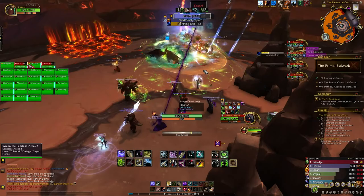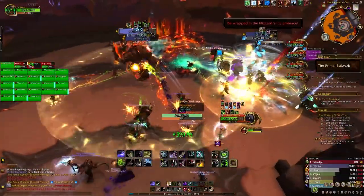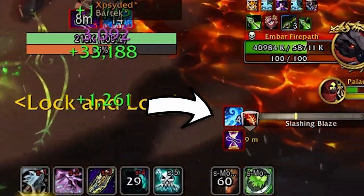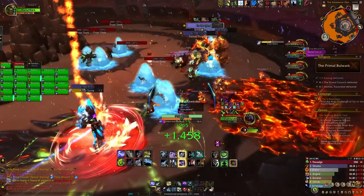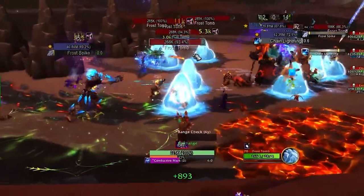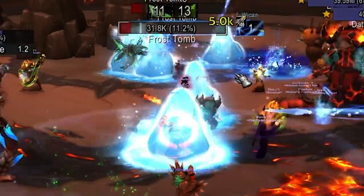Kedros Icewrath uses Primal Blizzard, a 10-second channeling ability that hits every raid member and applies a stack of Primal Blizzard every second. This debuff increases frost damage taken by 10% per stack, and at 10 stacks you will be frozen in place in a frost tomb, dealing massive damage. Other players must destroy the tomb to free you. Primal Blizzard also reduces fire damage taken by 10%.